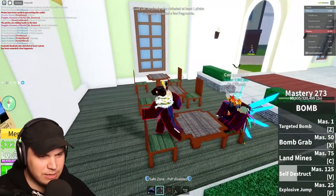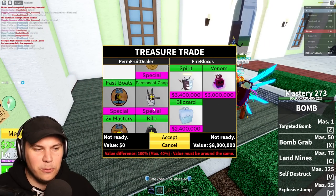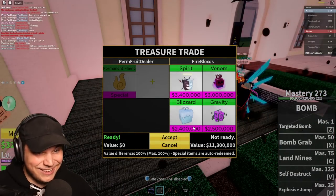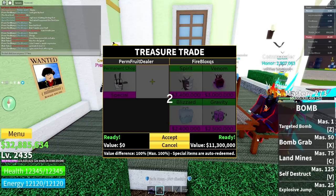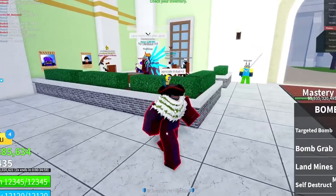Oh wait, this guy wants to give me something — what is he trying to give me? Spirit Venom? Oh my God, I'm on my perm fruit dealer account, I can get perm flame — that's like the best I have. Give bad fruit? All right, this is a very surreal trade. Thank you very much, sir. Enjoy your perm chopped fruit.